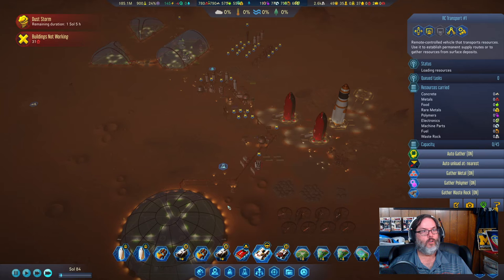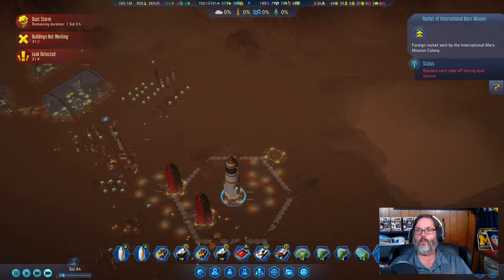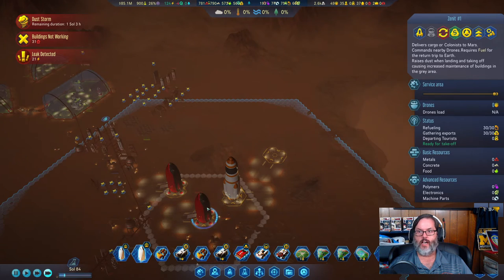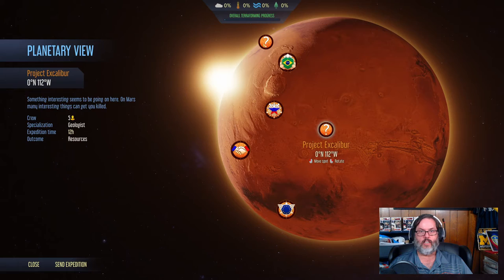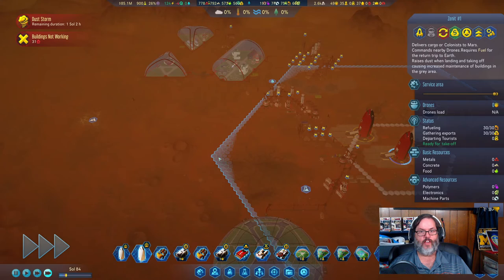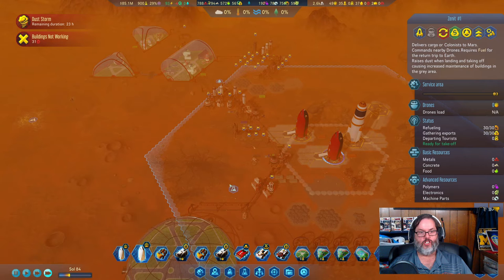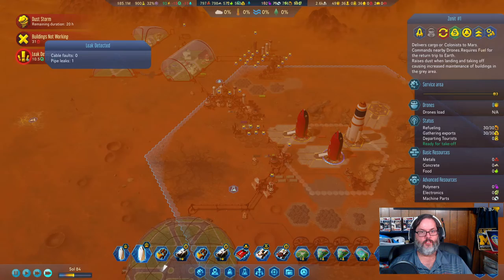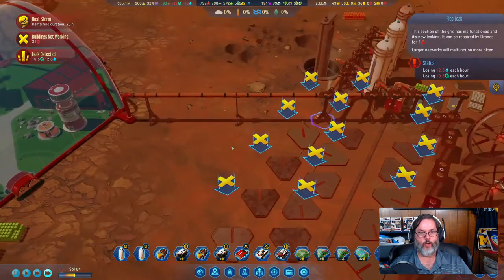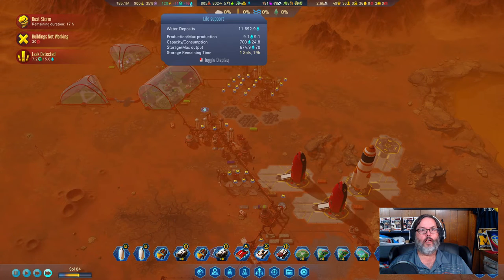We've got one soul left for the down period. These guys are ready to go — I don't have anything to do there. I might go ahead and send that safari bus. Maybe we'll spend some money on that. Hopefully they get this leak done relatively quickly. There it went — so that's fine. And another leak. Okay, that's fine.